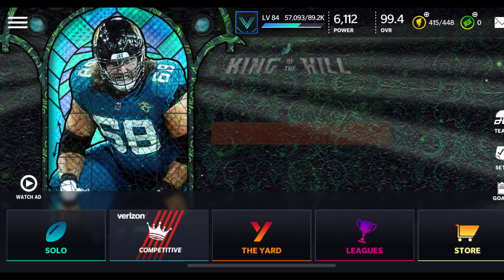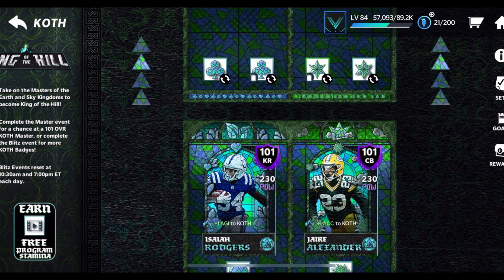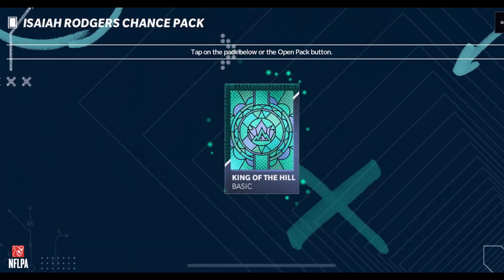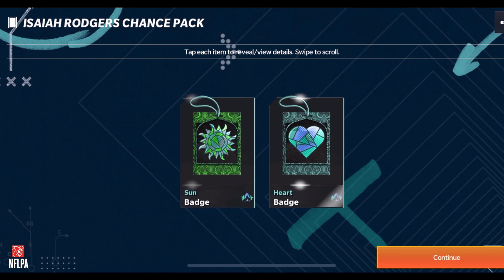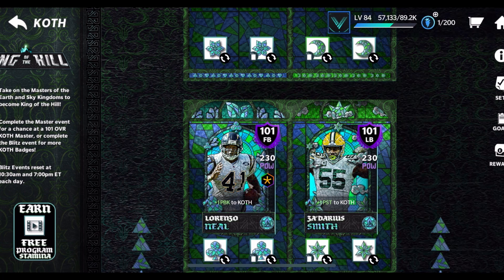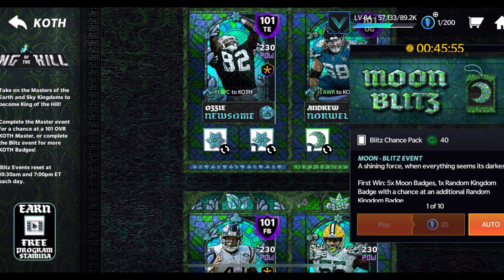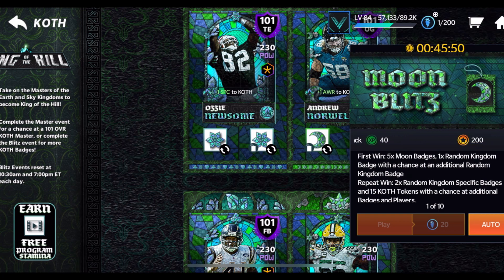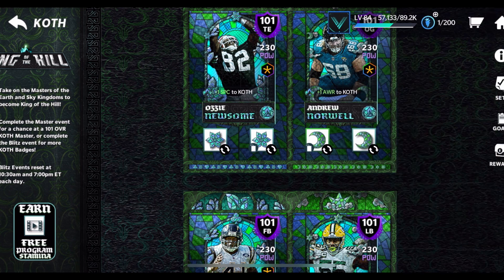Starting with the 40 badges and 12 shields — there's literally only one way to get these and that's by playing the events. We did have a refresh, so let me actually play an event. Every single one of these chance packs gives you some badges with a chance at a 101 overall player, which is insane. There are also new blitz events, and the first wins refresh twice a day. The first win gives you five moon badges and one random kingdom badge with a chance at an additional one. Repeat wins give you two specific badges and 15 tokens with a chance at additional badges and players.